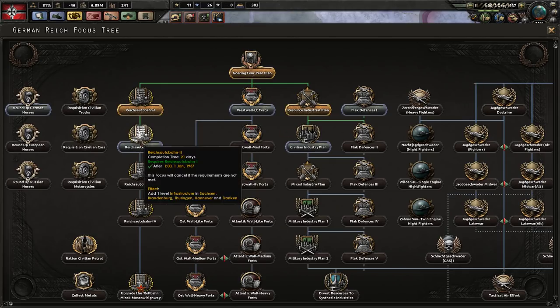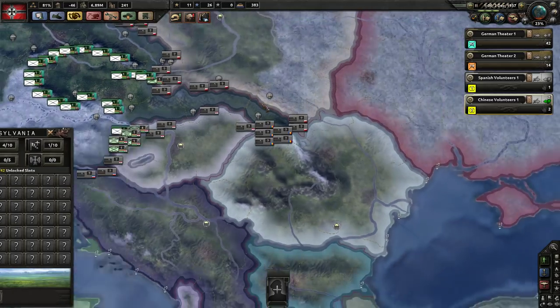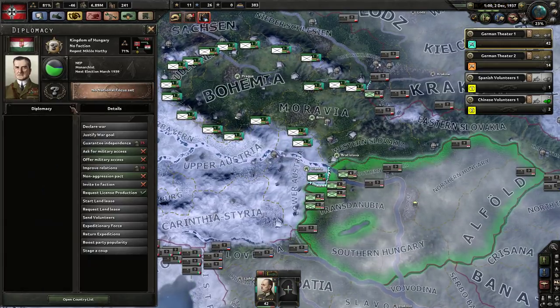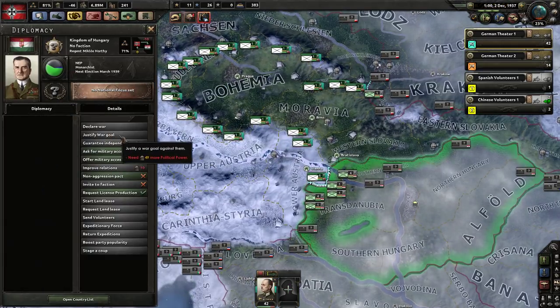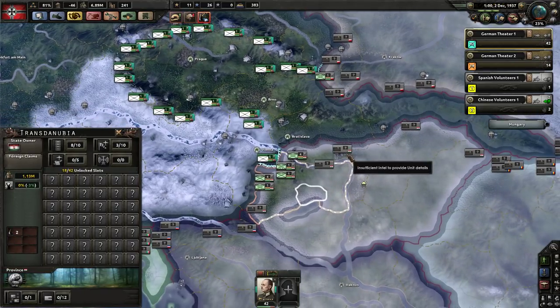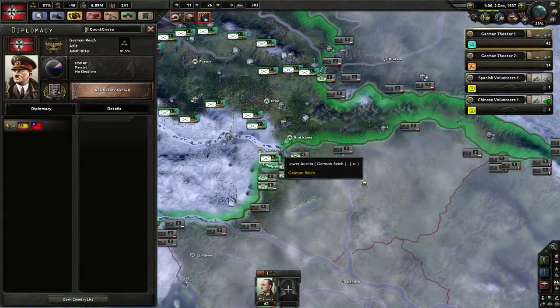We can do the civilian industry plan or the Reich's Autobahn. Yeah, 21 days on the Reich's Autobahn — let's just get that done. These guys are monarchists. If I just justified a war against Hungary right now, who's going to stop me? Let's find out — let's go to war with Hungary.